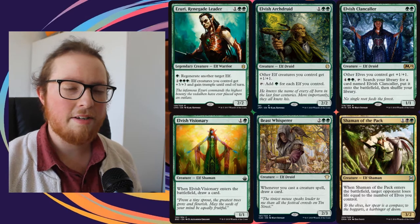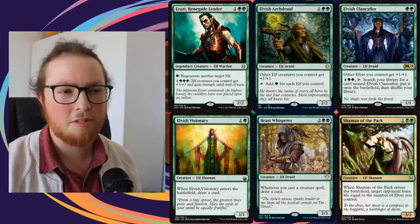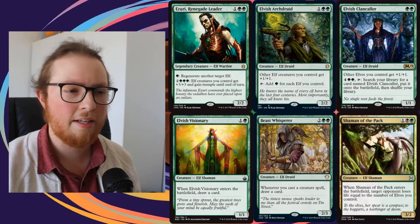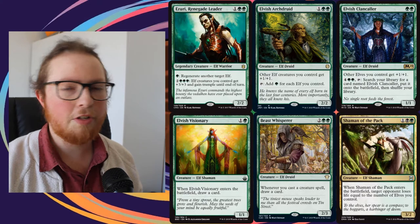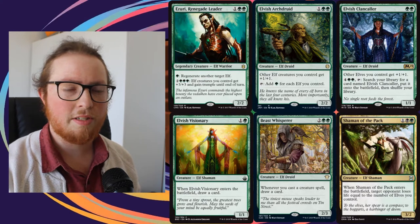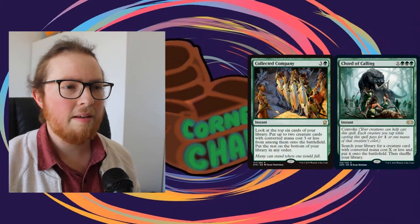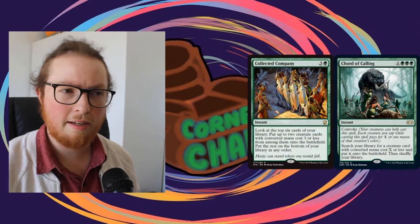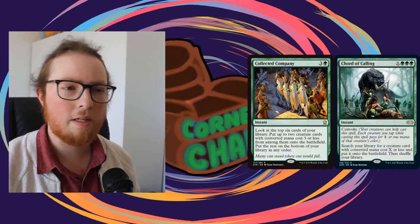We also have Beast Whisperer just to help us draw through our deck. With Heritage Druid and Nettle Sentinel it just goes off - we can get through our deck at lightning speed and basically play out our whole deck, which means we can get some Shamans down. We also run Elvish Visionary, just a couple of them to draw some cards and keep finding our other more important pieces.